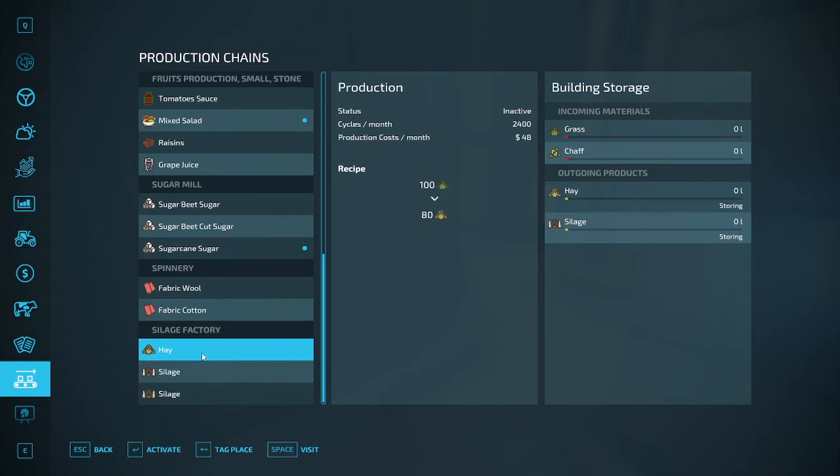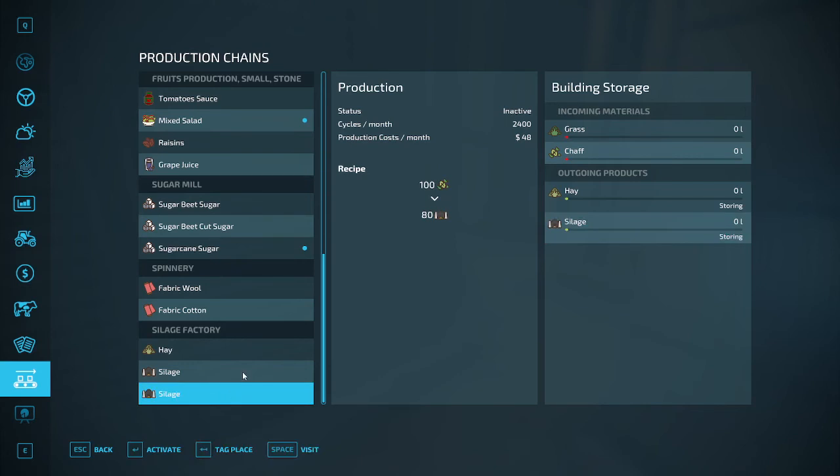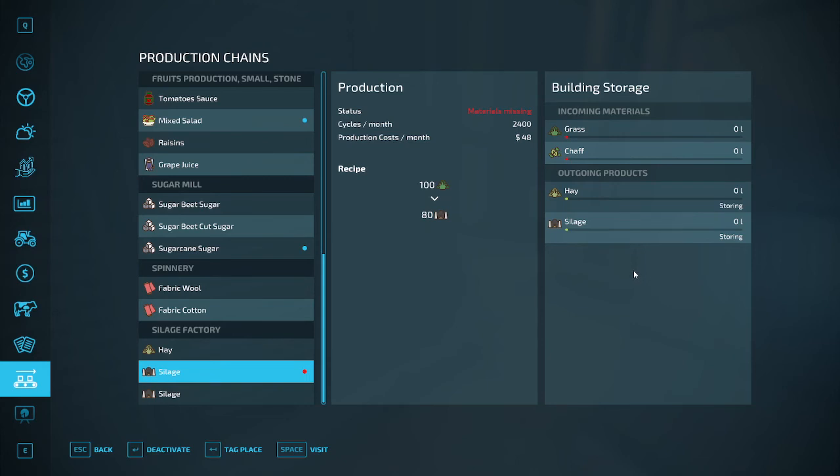From here we can bring in hay — we can make hay from grass, and we can make silage from grass or chaff, both of which are great options. We may need some hay, and we definitely need silage. This will be our conversion process. I'm going to set it to grass and activate it, because we'll probably get the new field done next episode for sure.